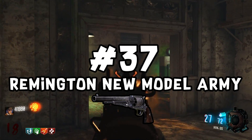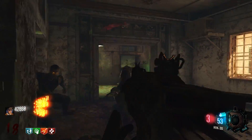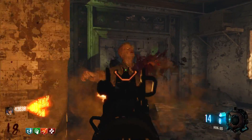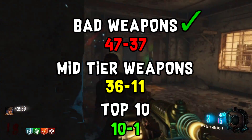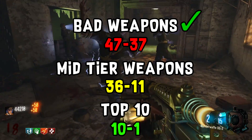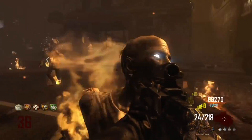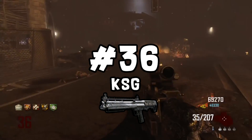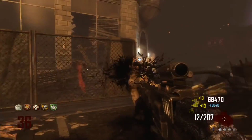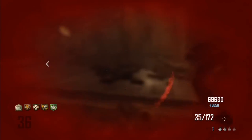Next I have the Remington New Model Army from Buried — a weird gun because it pretty much just replaces the Python on Buried, except it's worse. That wraps up the bad weapons section. Now moving into the mid-tier weapons, and there are a lot of them because these guns are good but not great. The first gun in my mid-range category is the KSG, which is only on Origins. It's a decent gun — not amazing, but one of those random fun guns to dig from the box.